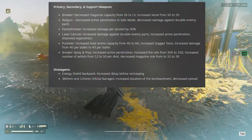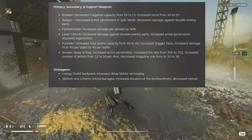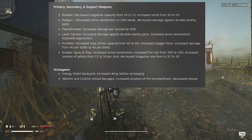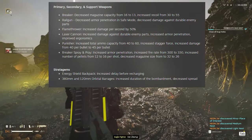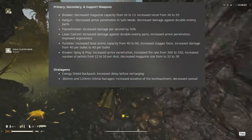Next up, the laser cannon. They also increased damage against durable enemy parts, increased armor penetration, and improved ergonomics - not sure exactly what that means. Then the Punisher got another buff: increased total ammo capacity from 40 to 60, increased stagger force, and increased damage from 40 to 45 per bullet. Quite a bit of a buff.